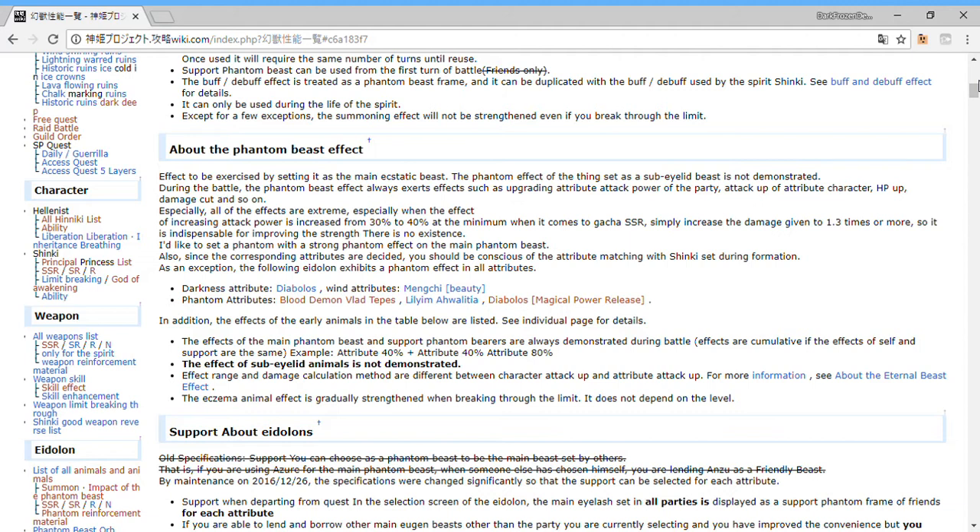Especially if it's a huge increase — take Rudra, who's a water one. She gives like 100% elemental attack. There's no Udolan that will give you more attack power than her right now. Elemental attack is definitely better than character attack.